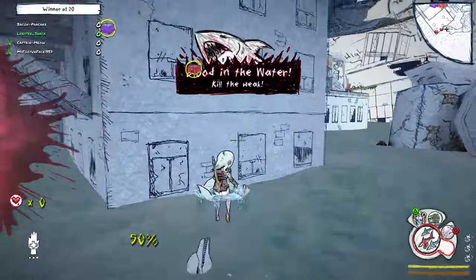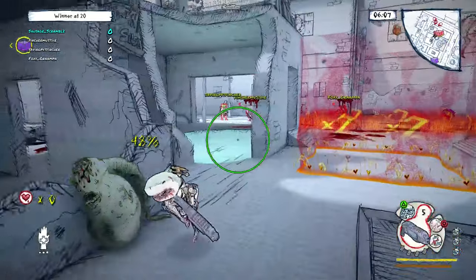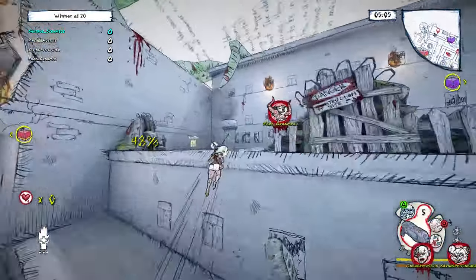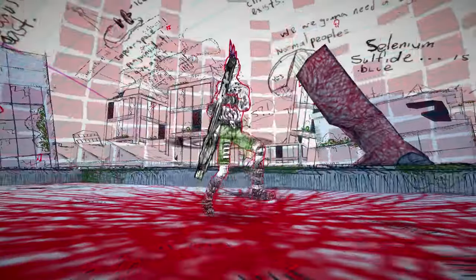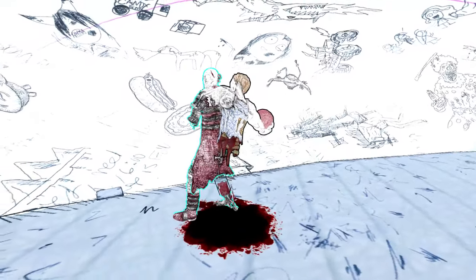Ninja also has a passive move called Blood in the Water. Whenever she drops below 50% health, she's automatically able to identify enemies on the battlefield who are also weak. Now, a lot of the weapons in the game carry the same level of nuance and depth as the characters themselves. A good example is Dodgeball Dan, who is the upper torso of a severed dodgeball player that you carry around on your back.